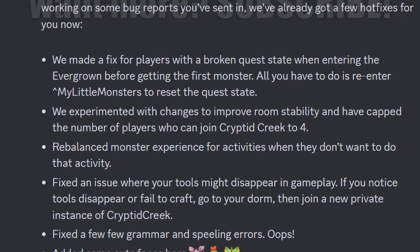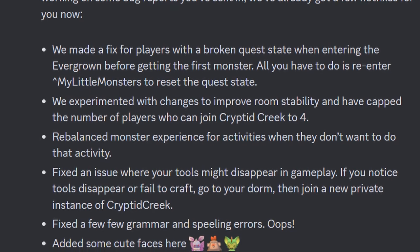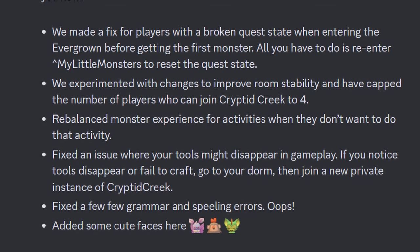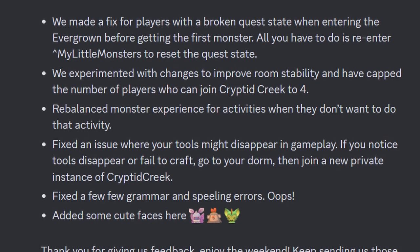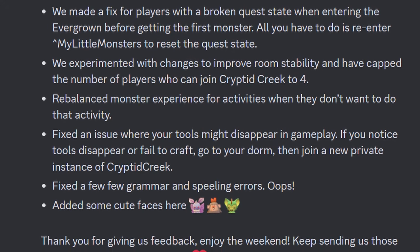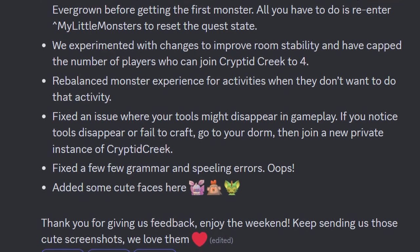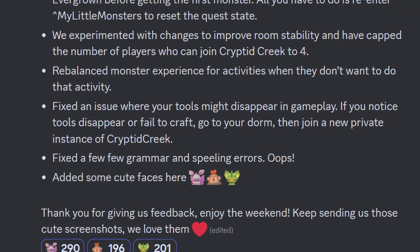First off, they made a fix for players with a broken quest state when entering the Evergrown before getting the first monster — all you have to do is re-enter My Little Monsters to reset the quest state. They experimented with changes to improve room stability and have capped the number of players who can join Cryptid Creek to 4, and they rebalanced monster experience for activities when players don't want to do that activity. They also fixed an issue where your tools might disappear in gameplay — if you notice tools disappear or fail to craft, go to your dorm then join a new private instance of Cryptid Creek. They fixed a few grammar and spelling errors, and lastly added a few cute emoji faces inside the Rec Room Discord.